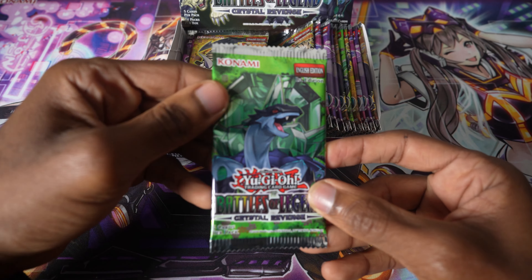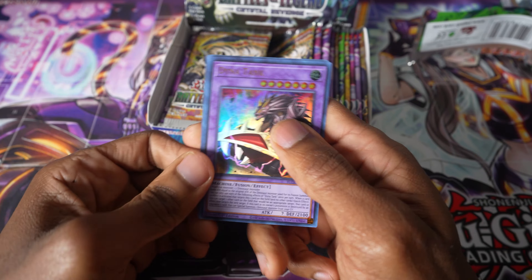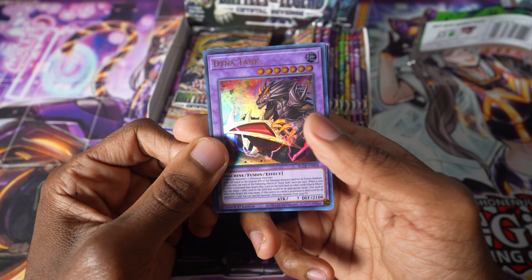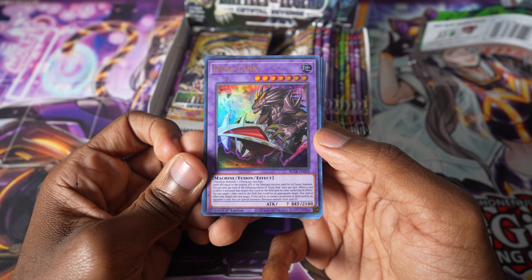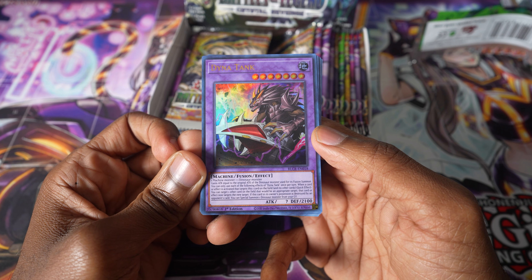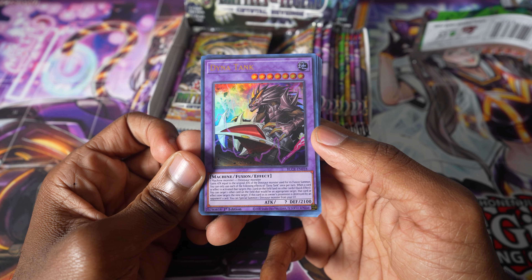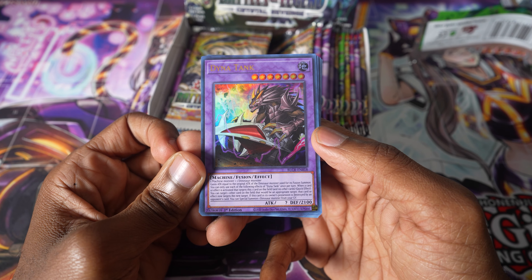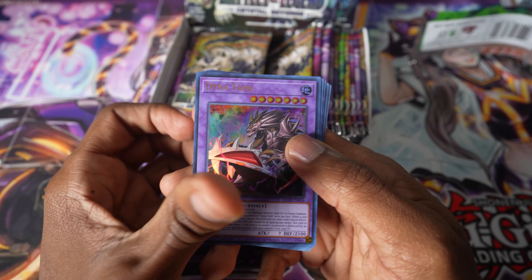There are rare cards and reprints. Let's see what we get — this should go pretty quickly. Alright, so this is Dynatank. It's like a Hassleberry card — it's a machine and a dinosaur. It gains attack equal to the attack of the dino monster used for its summon. If a card targets a card, you can target another card and move the target. And if it gets destroyed, you can summon a dino from your grave. Interesting. Finally, some new dino stuff.